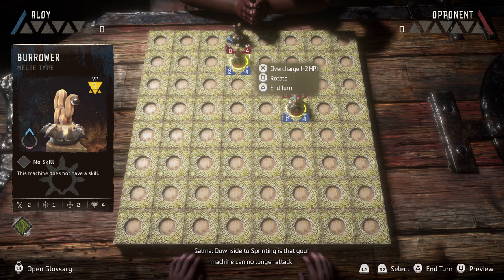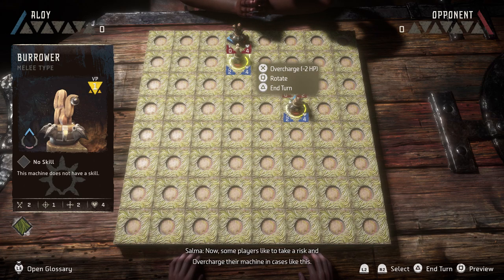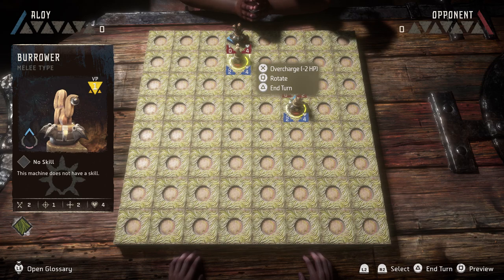Downside to sprinting is that your machine can no longer attack. Now, some players like to take a risk and overcharge their machine in cases like this. Overcharging lets you attack after a sprint, but it will damage your machine's health by two points. So use at your own discretion. Let's try doing that now so you can see what I mean.